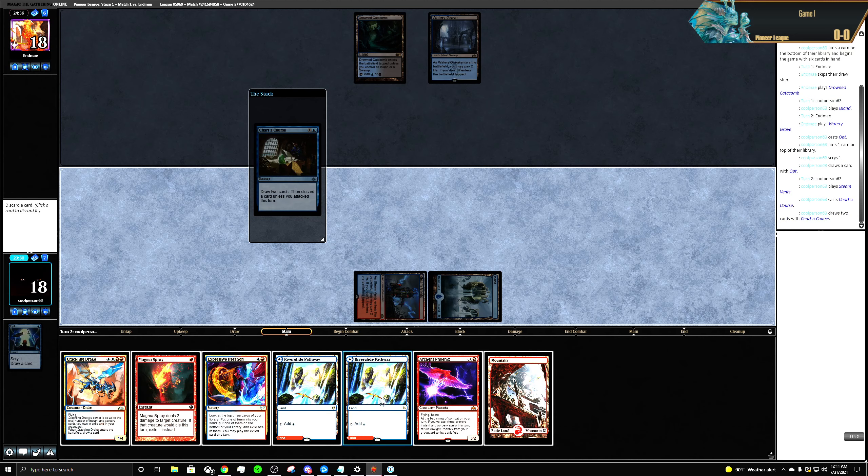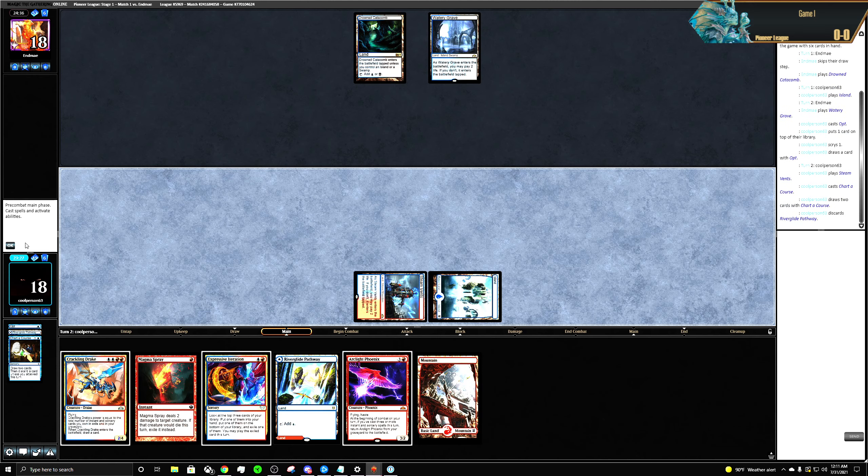Let's discard the land. I don't think we're ever going to go triple-spell to get the Phoenix out of the yard, especially playing against Blue-Black Control.